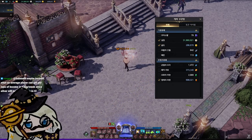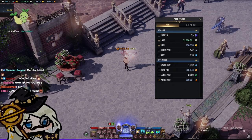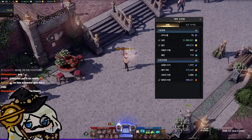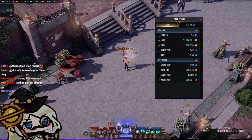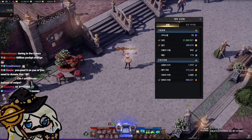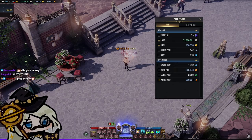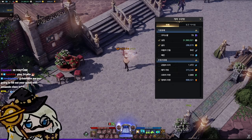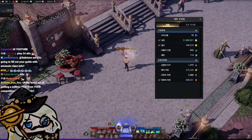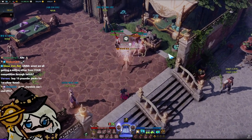Over time you'll build up a good amount of silver and a million won't seem like too much. The best method of getting a lot of silver is actually playing alternate characters, because there are a lot of activities that alts can do that generate silver, and silver is an account-wide currency — all silver you earn on all your characters is shared across all characters at once.